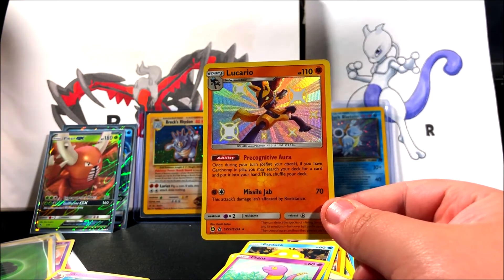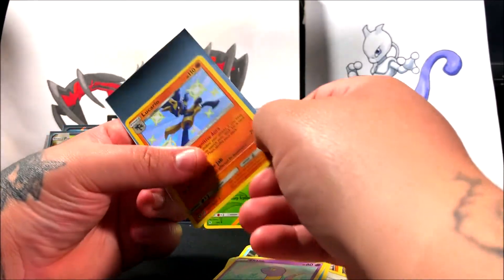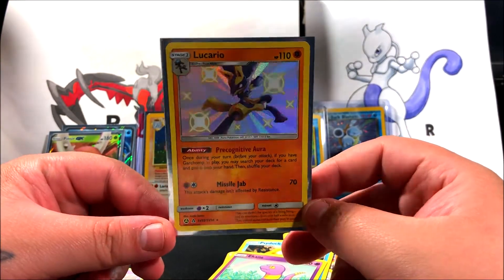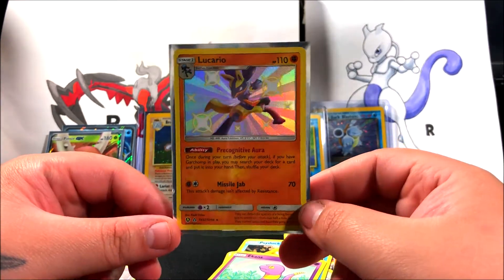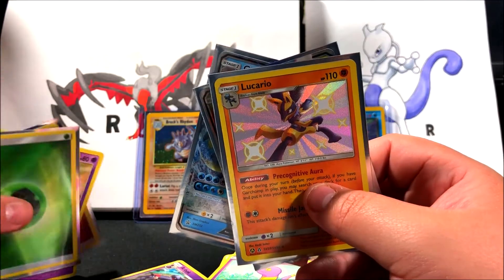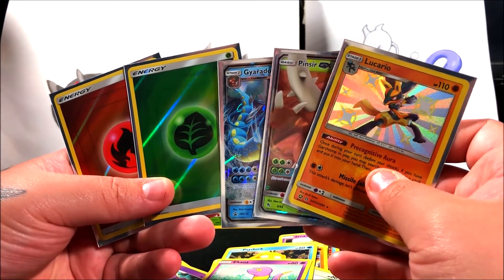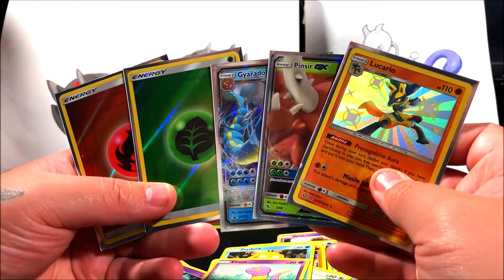This was probably one of the worst tins I've gotten, although we did get that Pinsir GX and we ended up getting this shiny Lucario. I'm not sure if I already have this one — I think I might have shiny Riolu. If it's worth more than three dollars I'll be posting the price on screen. The tins are running about $42 right now, which is a bit expensive — I got them for around $30-$32 back then. Still, getting this shiny Lucario is really cool.